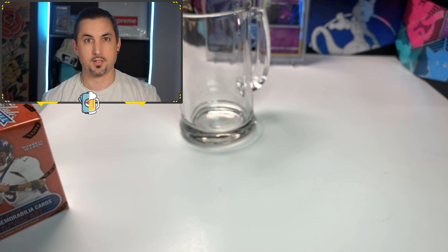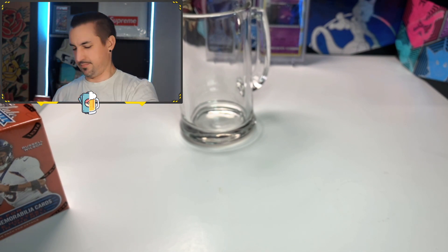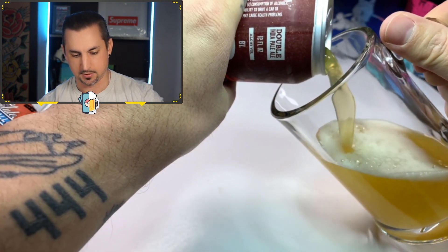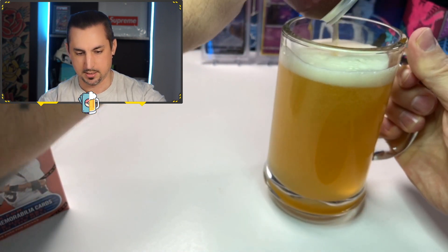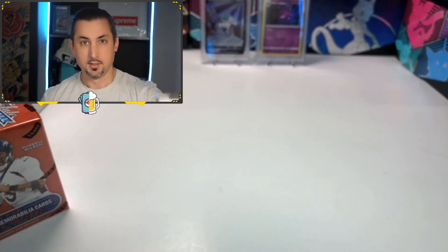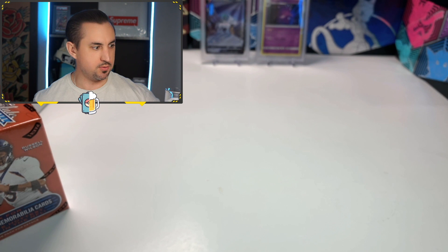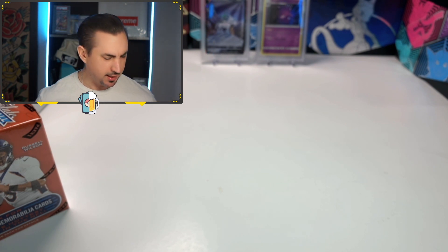Make sure you guys pause the video and grab a drink of your own, and let's crack right into it. Here comes the pour. Ooh, that is a nice color. Hoptometrist was a little more amber than this. This one is a lot more hazy. It's actually really nice. Cheers, guys. Fog of War — that is really nice, actually.